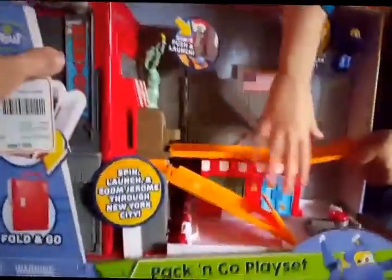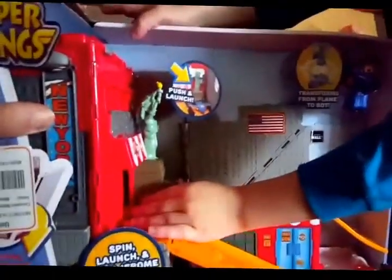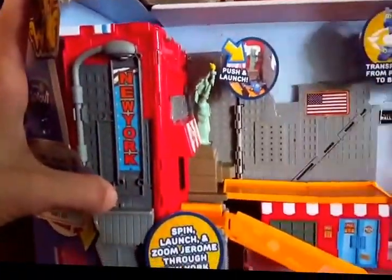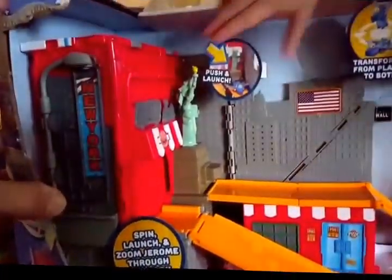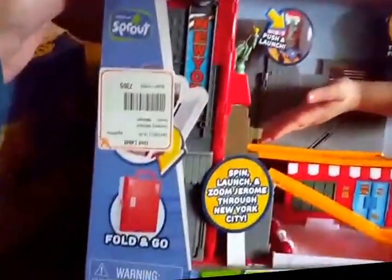Let's take a look at this one. Let's see what we got here — Pack and Go Play Set. Jerome is up there in the corner. We can push that back, and then we press that down, and then it launches Jerome. New York! Go New York City! A little bit of the Statue of Liberty back there. And we can put the American flag.